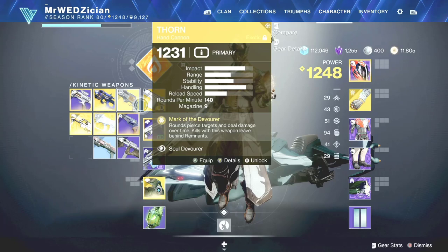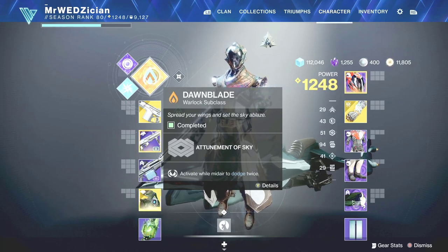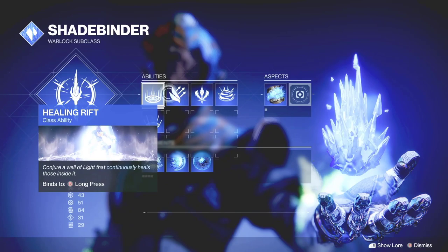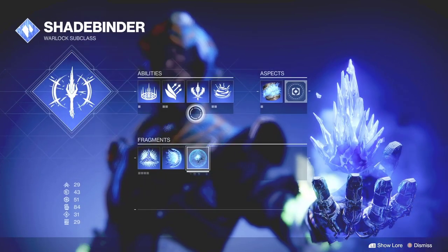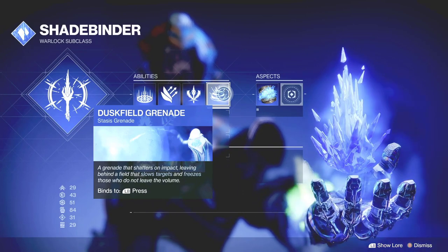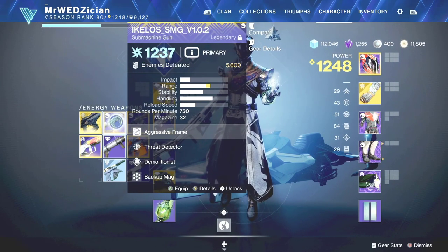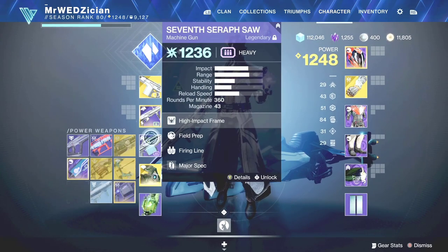So that is it for the solar subclass. If you want to use stasis instead, you can use stasis with this build — there's not going to be much changes. With stasis, you can choose whatever fragments make you happy, whatever you like. The best grenade is the Duskfield Grenade, but that's just preference. For weapons, you're still going to use Monte Carlo, and you can also use the SMG and many other options. As long as we have Monte Carlo in the build, everything else is fair game.